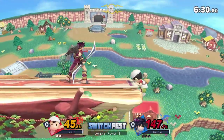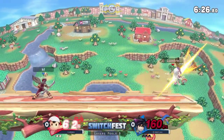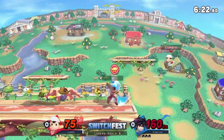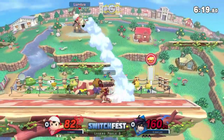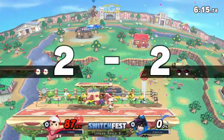That down throw is such a bread and butter confirm for Dark Pit. Lumbrae looked for the read with the back air but barely missed. Trying to call it out at 75% already — Dark Pit can really hurt when he's able to get these combos off. Here comes the down throw. He tried to go for the drag but gets the stock taken instead.